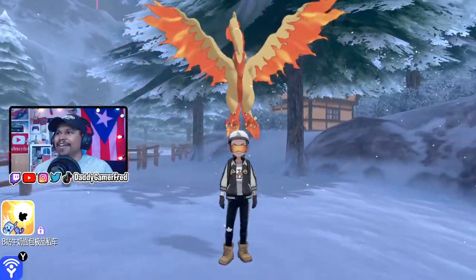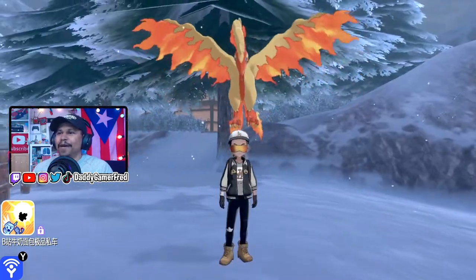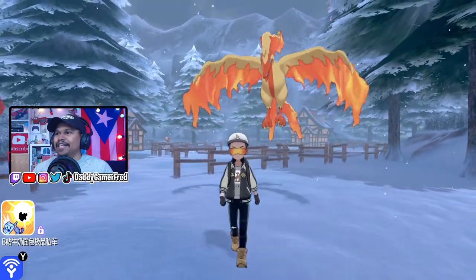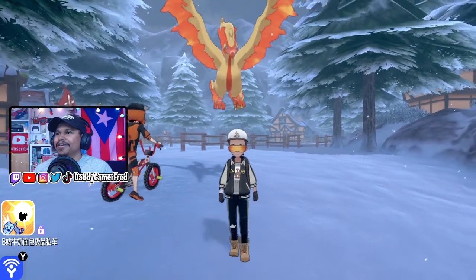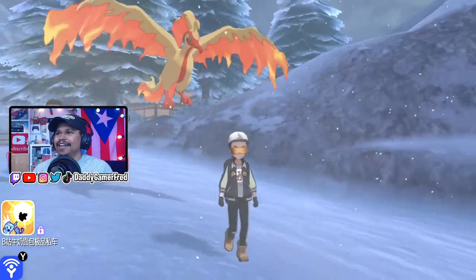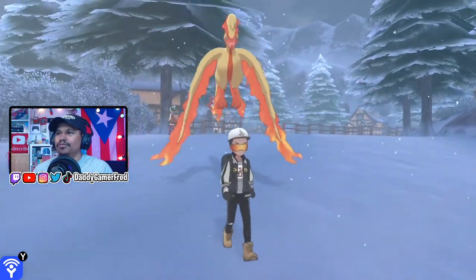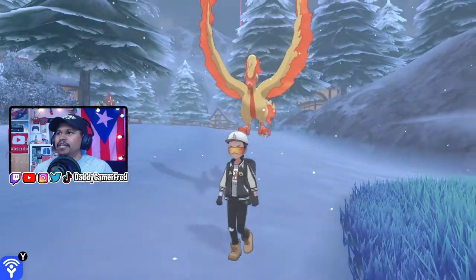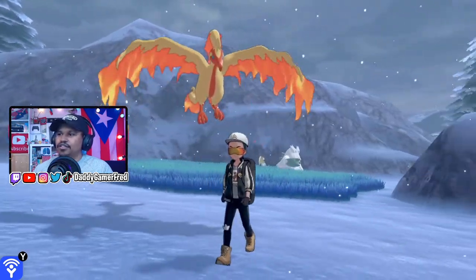So let's go and see our Shiny Galarian Moltres in game. Oh my God. I feel like the fire is better on this one than the red on the other one. Oh my God, it looks like a regular OG Moltres. Wow. That's insane. I kind of like this stripe on the belly over the OG Moltres that doesn't have that, I believe. And even the beak — you could see the colors of the beak and stuff like that, it looks insane.